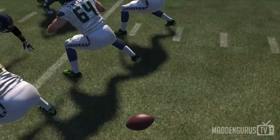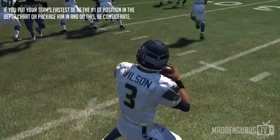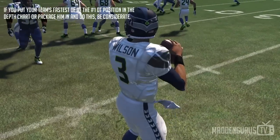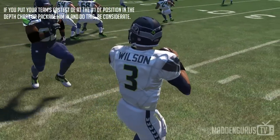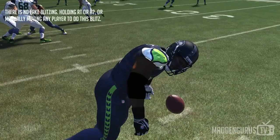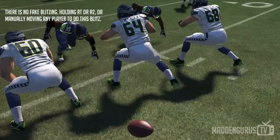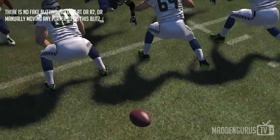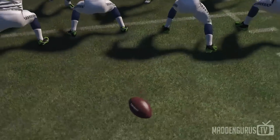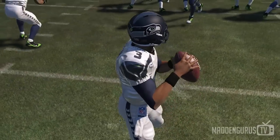It's a three-man rush. It's a DTA gap and this comes in with a hundred percent consistency. Every single time I run this it comes in — it's not inconsistent at all. The other lineman is in coverage, so it's not like he's even in a zone or a spy or a container or anything. He's in coverage, so there's literally only three people rushing at the quarterback, and that's how it looks.